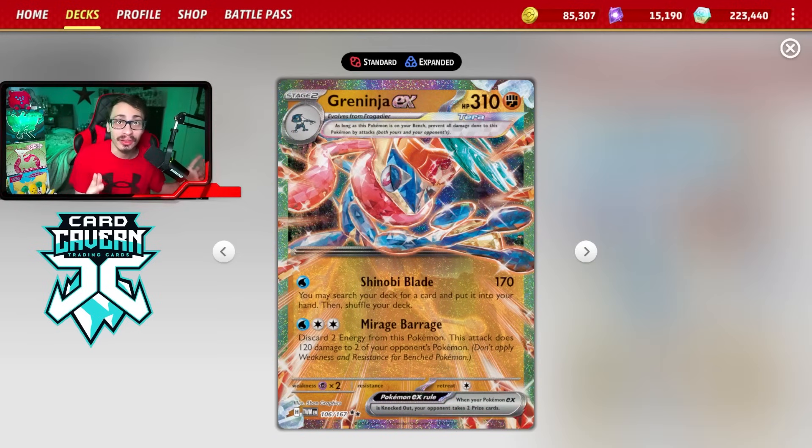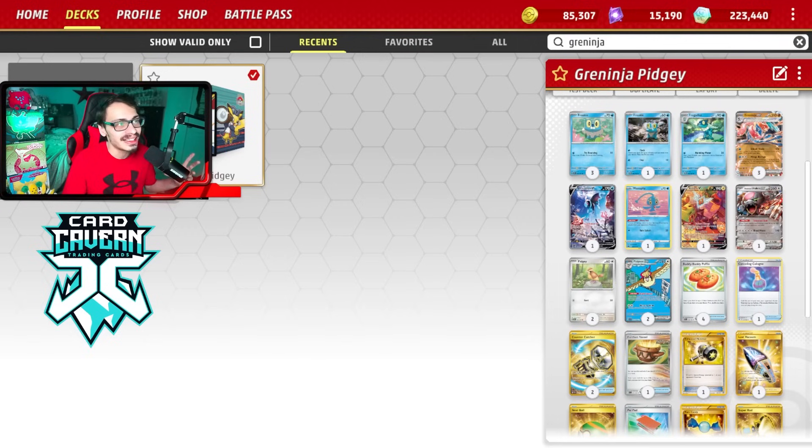I am a big fan of Greninja — I think it has a lot of potential in our new format due to how versatile it is. This deck is all about crazy combos because you basically have a mini Star Birth every single turn with Greninja's main attack Shinobi Blade, which for one water energy does 170 damage and lets you search your deck for any card and put it into your hand.